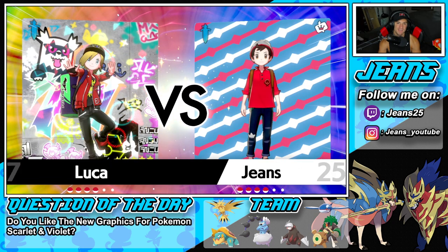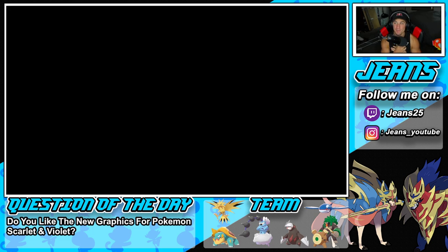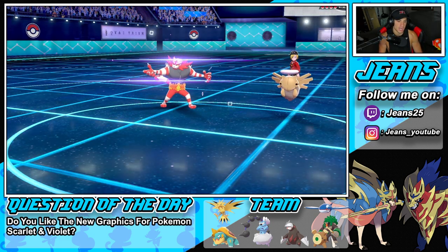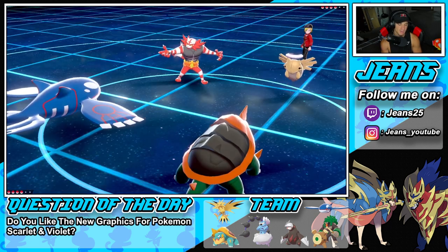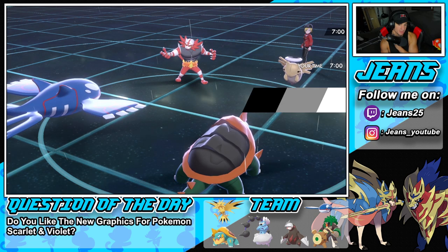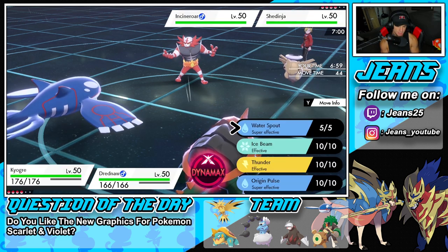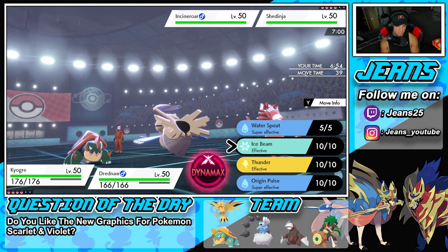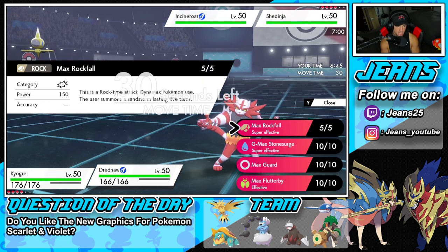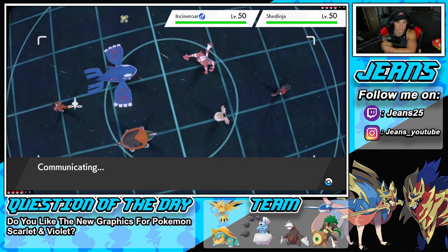Before Battle 1 even starts — question of the day: do you guys like the new updated graphics for Pokemon Scarlet and Violet? In my opinion the Pokemon look 10 times better than they ever did. He leads Incineroar alongside Shedinja — he's going to get Intimidate on my Drednaw. I could Dynamax or just go for a Head Smash. I decide to go for Water Spout with Kyogre and Dynamax Drednaw to drop a Rock Fall, just in case he fakes out my Kyogre.